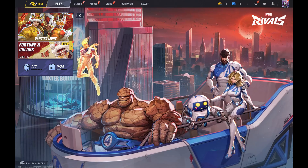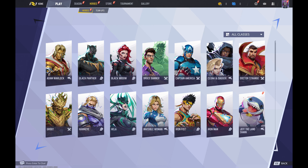Step 1. Navigate to your Marvel Rivals home screen, and then click Heroes in the menu along the top of the screen. The Heroes menu opens.